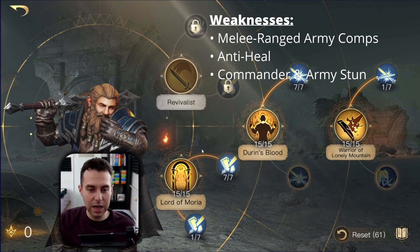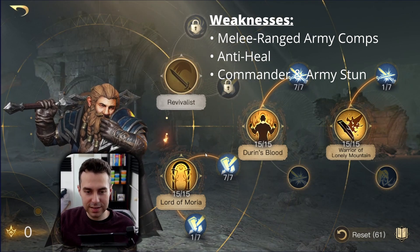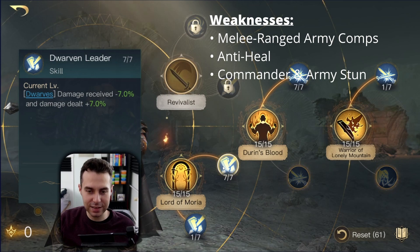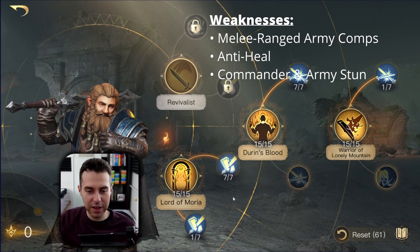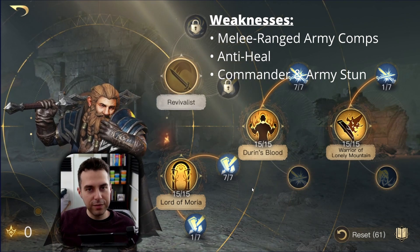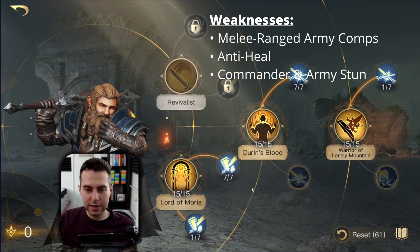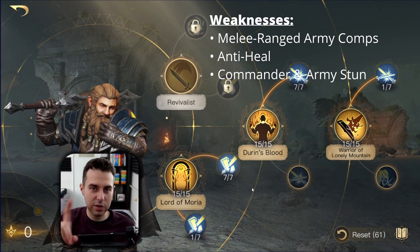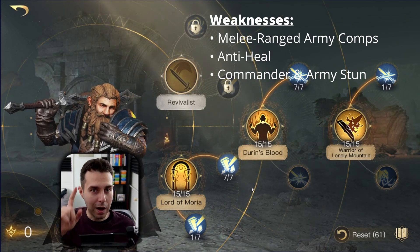Correct me if I'm wrong, but I've heard that whenever the commander is stunned, all of the titles as well as the skills are shut down. If that is the case, I think that is an obvious weakness against the Retaliate build.